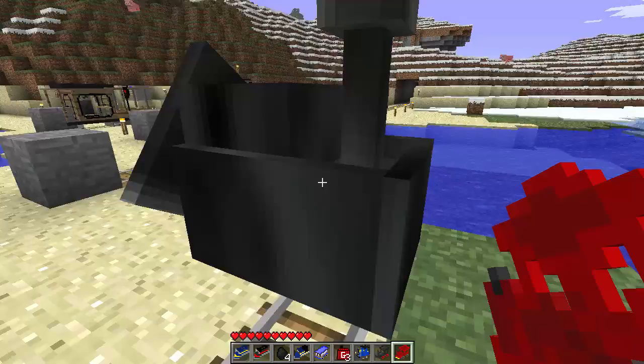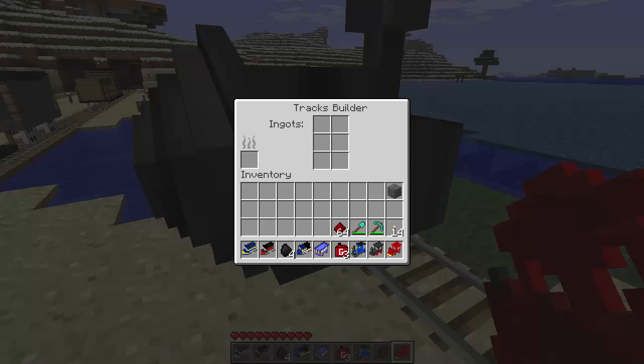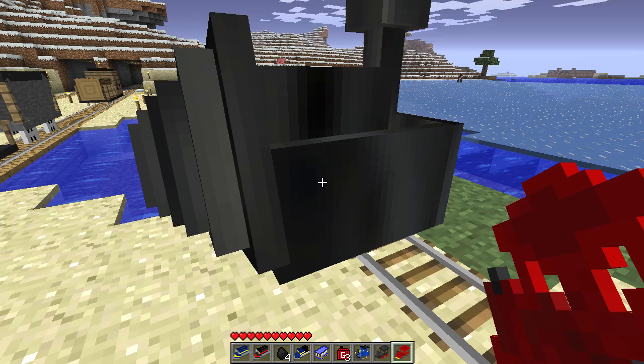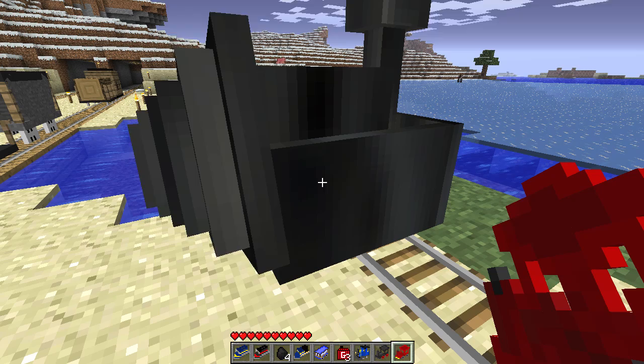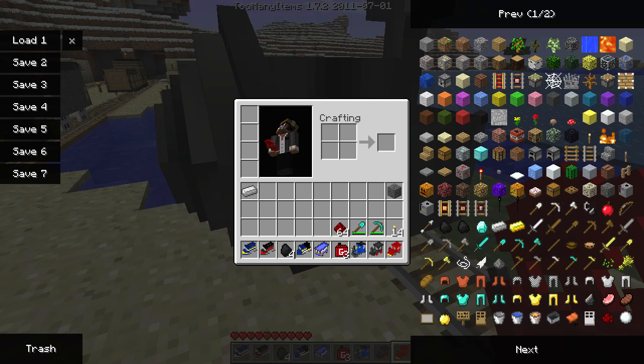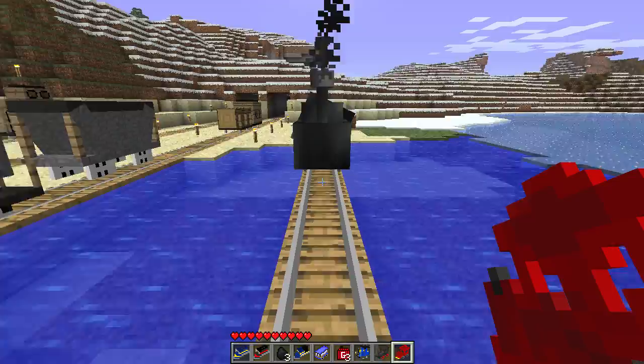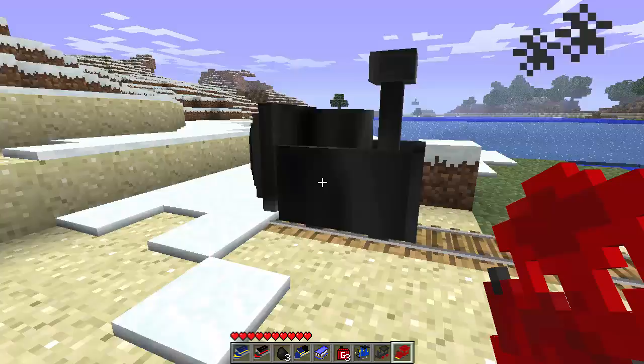This is the track builder - you don't have to build your own track manually. You just place it on the track and right-click it. You put an iron ingot in there and a chunk of coal, and off it goes. We'll just follow along to watch what it does.